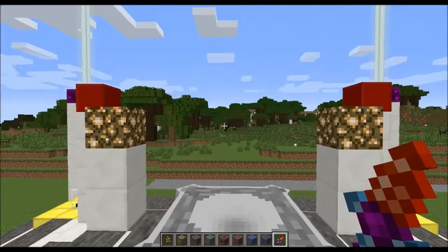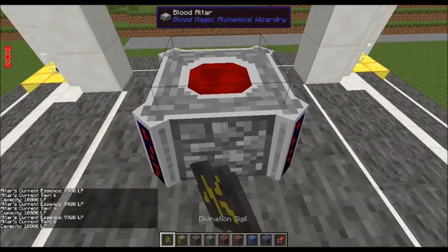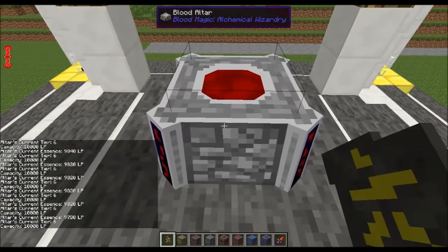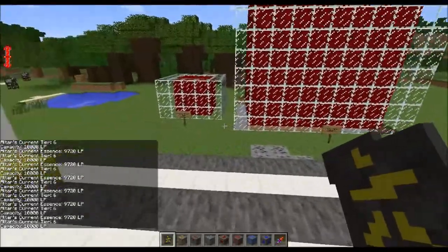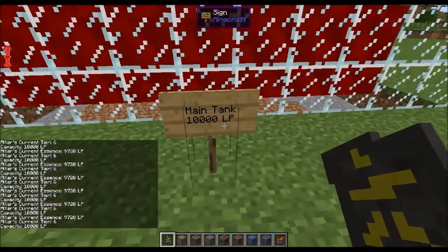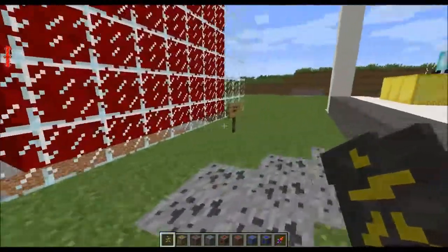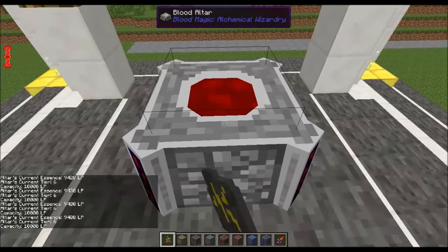So right now our altar is empty. If I click once it's going to fill this altar up to 10,000, but as you can see it's slowly draining. The reason it's slowly draining is there are actually two tanks in a blood altar: the main tank where the capacity is 10,000, and a secondary tank. The main tank has a capacity of 10,000 life points, and the secondary tank is an input and output tank that holds 1,000 life essence.